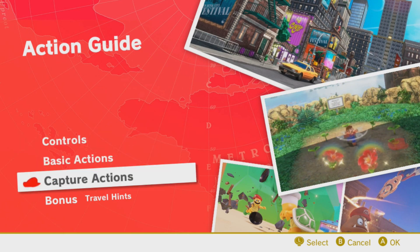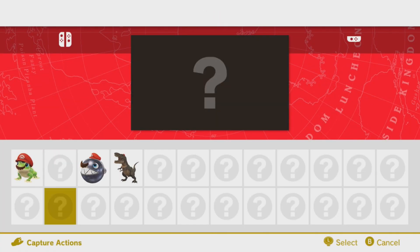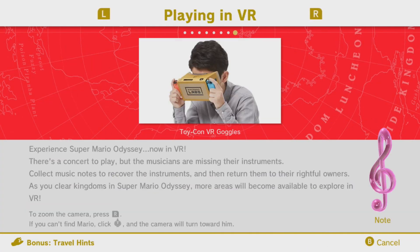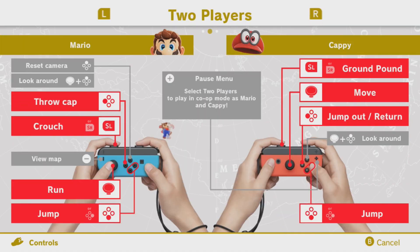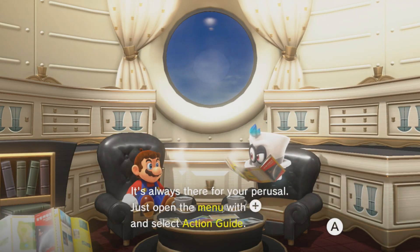So yeah, here's just some bonus information: controls, basic actions, capture actions. Here's the capture list, by the way — you can look at all the captures in the game that you can get, which is kind of cool. We also have some travel hints that talk about a bunch of different things. These are all things I'll go over at some point in the future. You can actually do this game two-player as well — there's kind of a two-player co-op mode, which is neat. I've never actually gotten a chance to use that, unfortunately. It's always there for your perusal; just open the menu and select the action guide.